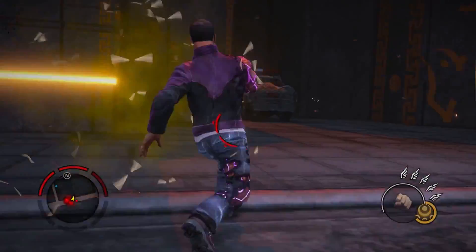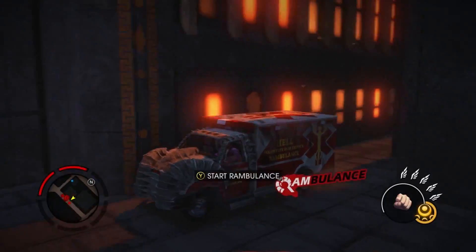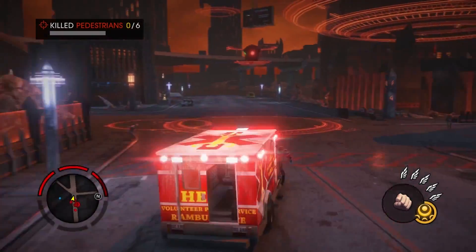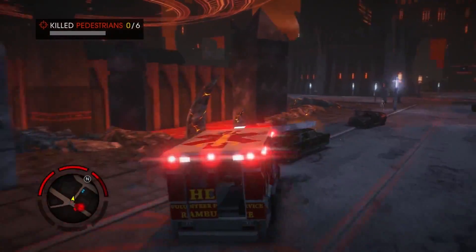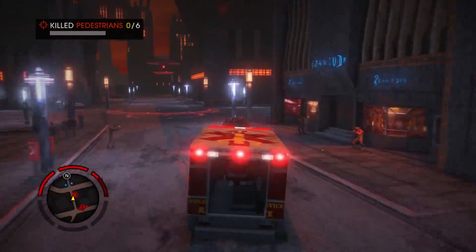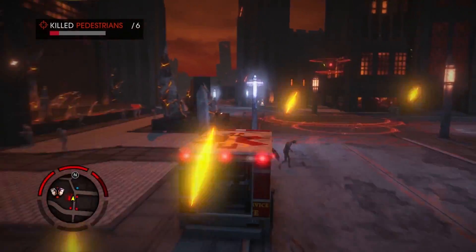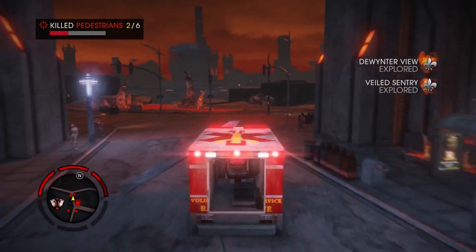Now we're going to introduce a new diversion called Rambulance. The goal here is to run over as many husks as you possibly can. You're probably wondering why we have ambulances in Hell — because you wouldn't want to help anyone in Hell. But in this case, it's a Rambulance. This reminds me of that one time I killed him.